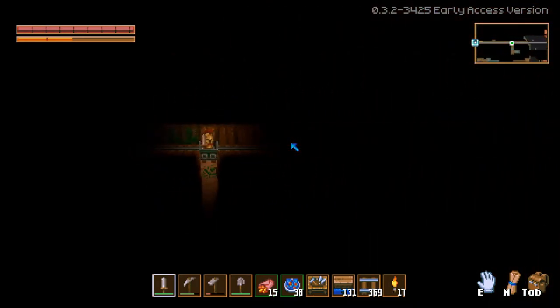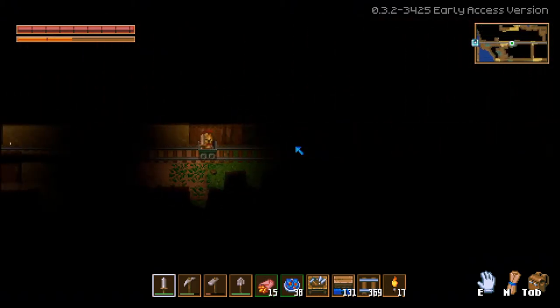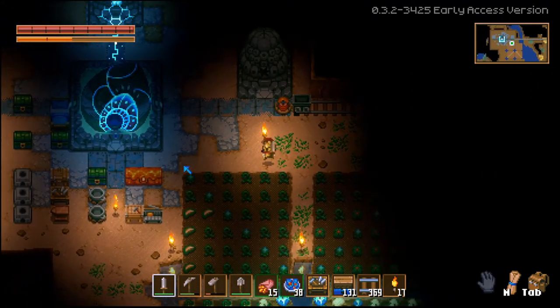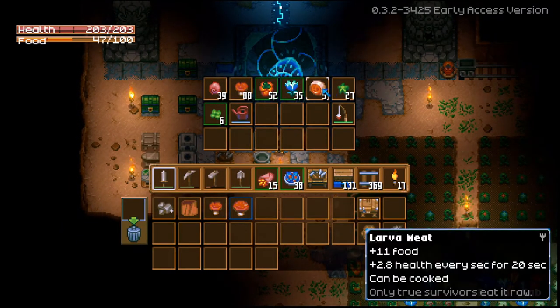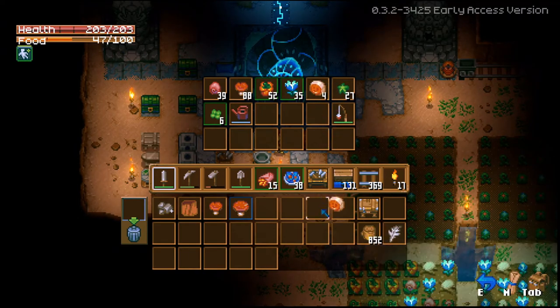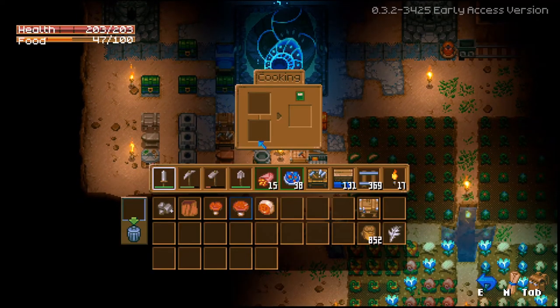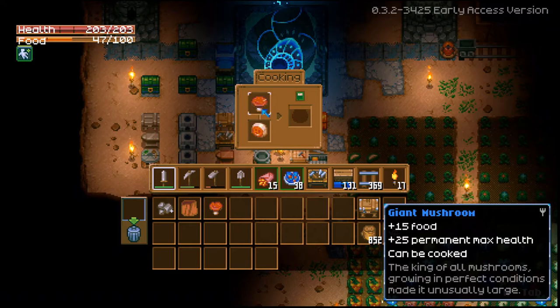I'm exploring more of this map than I wanted to — everything's so far apart. We're almost there. So this larva meat will give me 11 food and 2.8 health every second. I think if you mix this with the heartberry you get decent food, so I want to do this giant mushroom with this and see. I'm hoping we can get like 50 permanent health.